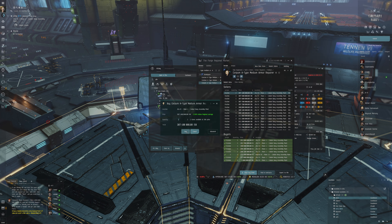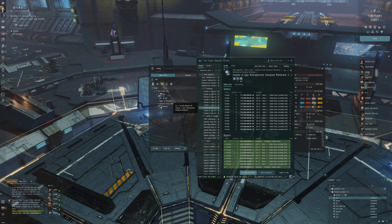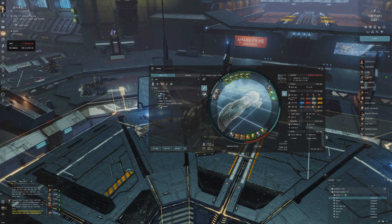The other module is the multi-spectrum energized membrane. We can buy a Corpum A-Type Multi-Spectrum Energized Membrane. Is the Centum cheaper? No, Corpum is cheaper. We're going to get that. So we can afford both of these two really expensive modules for our ship.